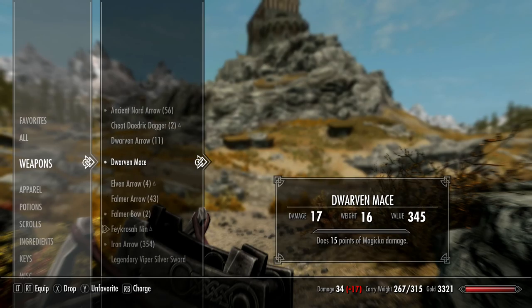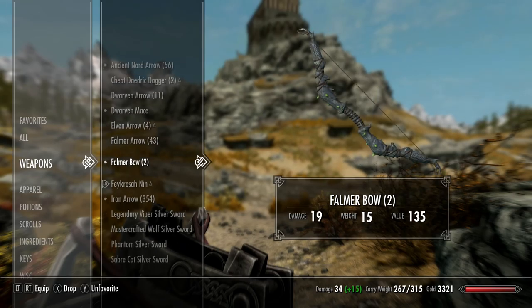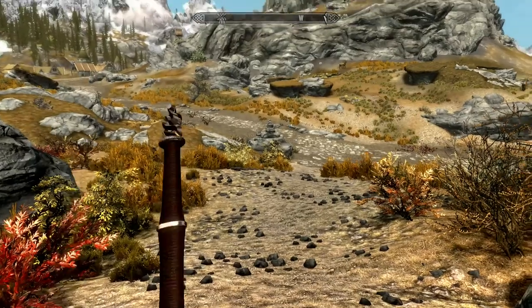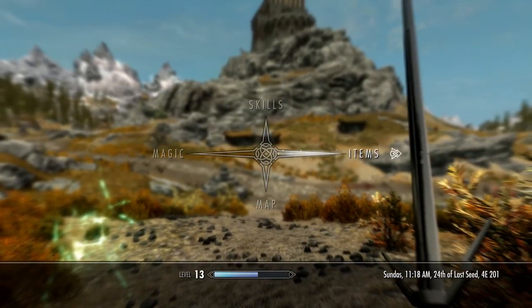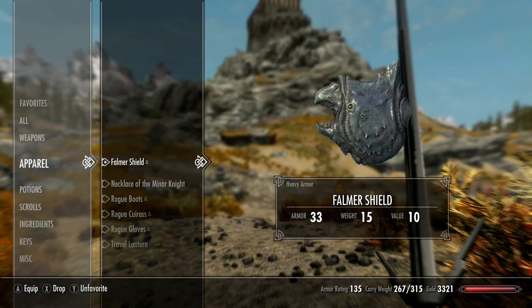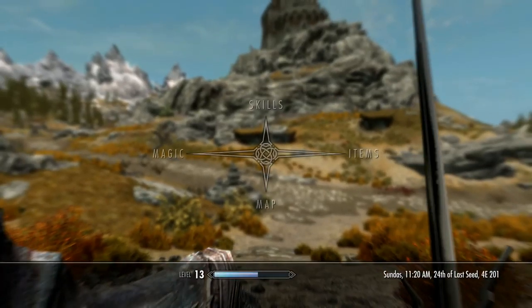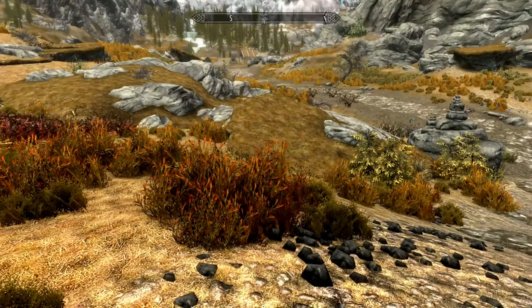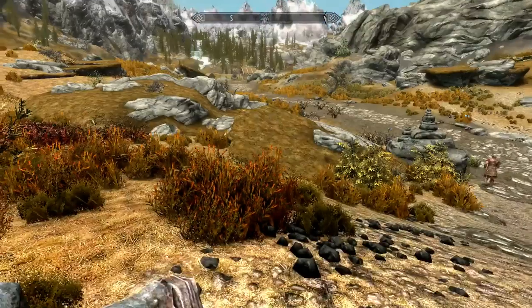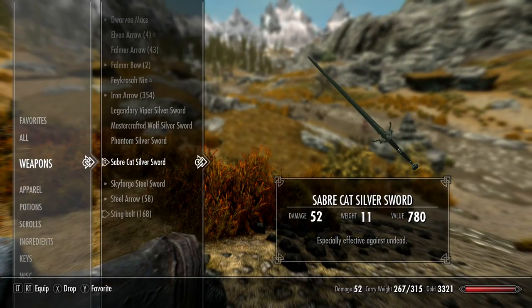Here's some of the weapons I created in the Witcher sets, but he has a lot in there. This is the legendary viper sword. There's the viper sword. Here's the wolf silver sword. Phantom silver sword. I think I crafted all silver swords.